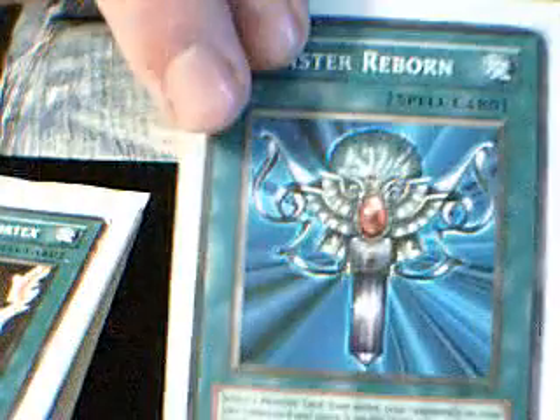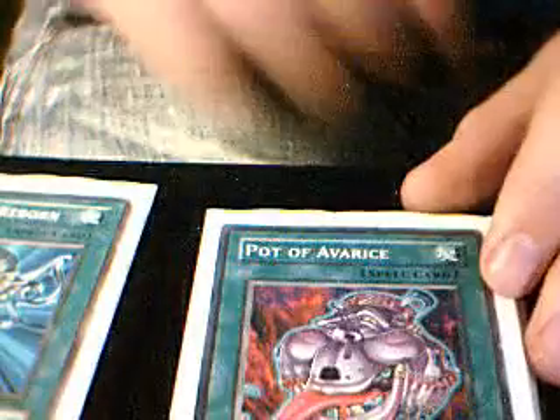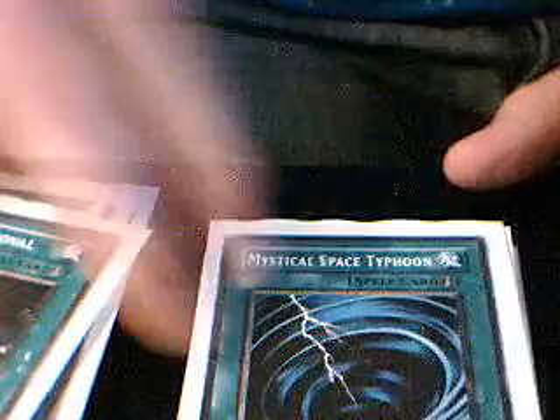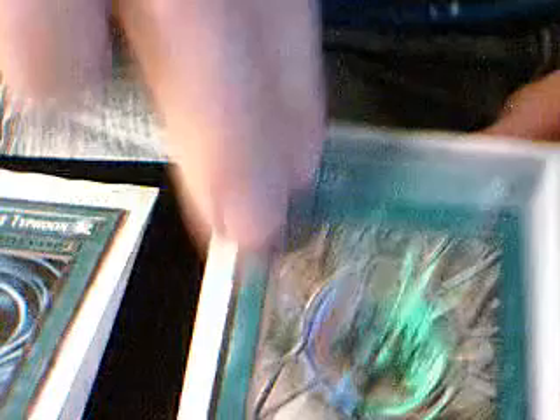This is Sorts of Prevenal Light, Lightning Vortex, Monster Reborn, Part of A, Throne Generator Unit, Laminar Removal, MST, Shrink, Ferry Meteor Crush, Seven Completed.